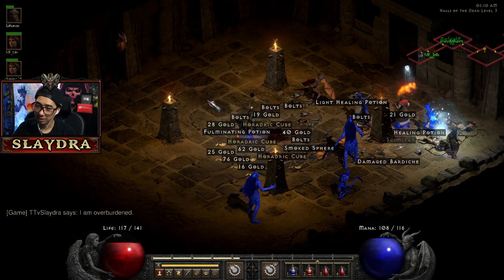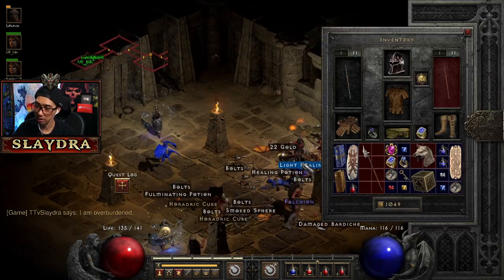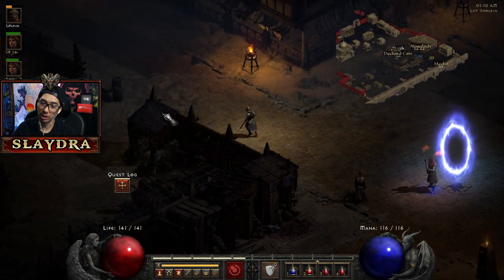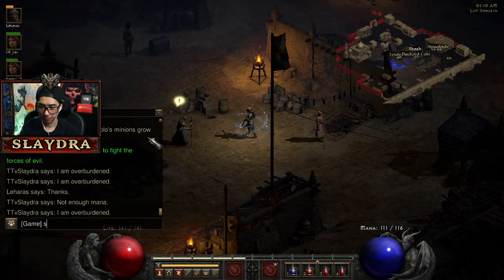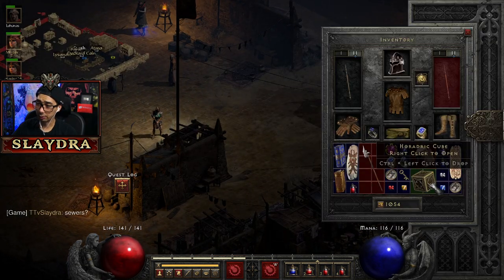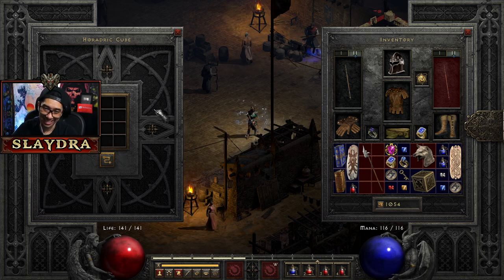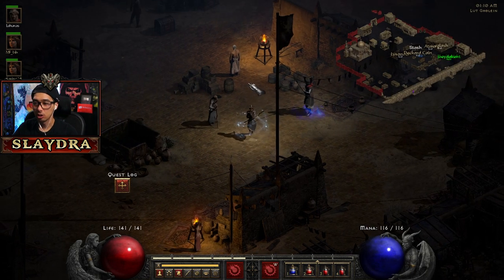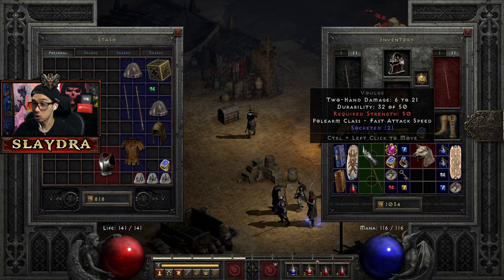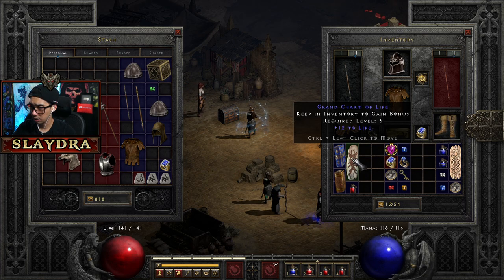Don't worry about picking this up — lots of other people will pick it up anyway, and it'll drop one for everyone. So what this item does is it grants you the ability to craft. It's a cube — it only takes up four slots but it actually opens up a much bigger storage which is four by three, so it's kind of cool. Some people like to keep it on them at all times, I just throw mine in the stash because I want extra room for charms later.